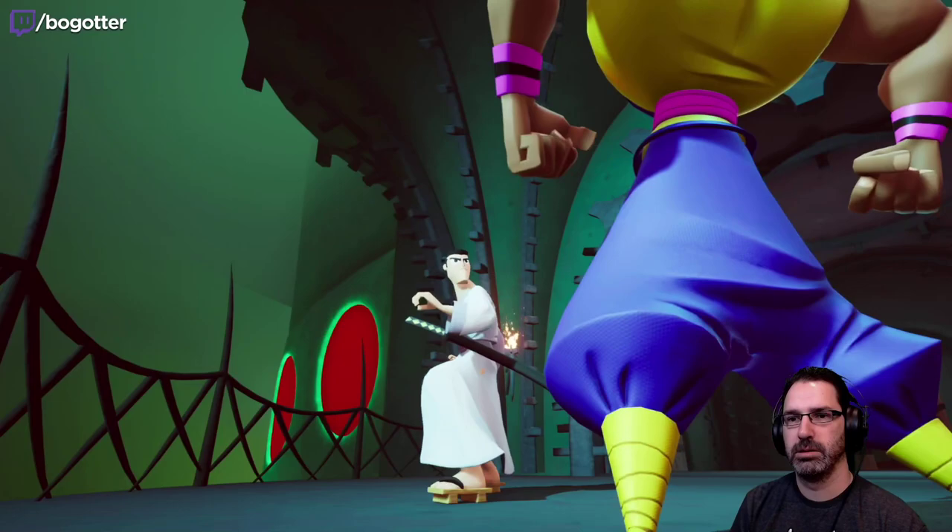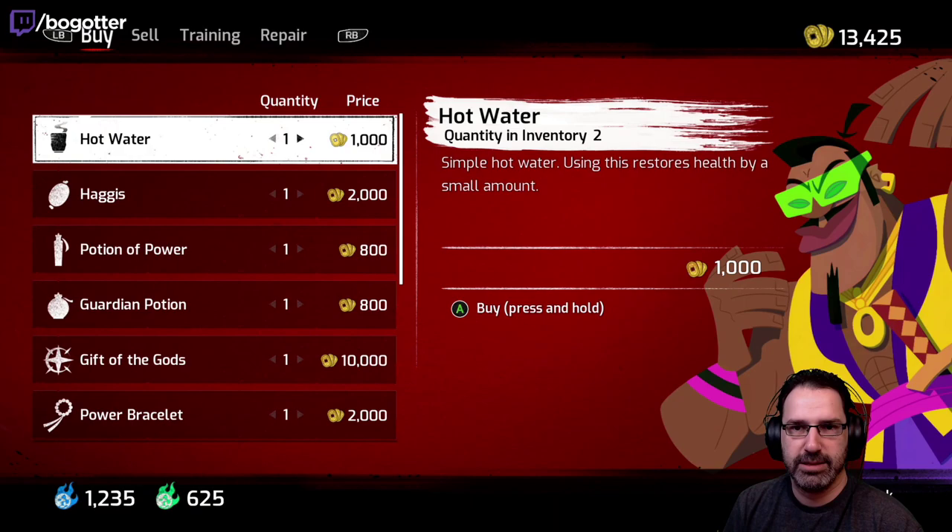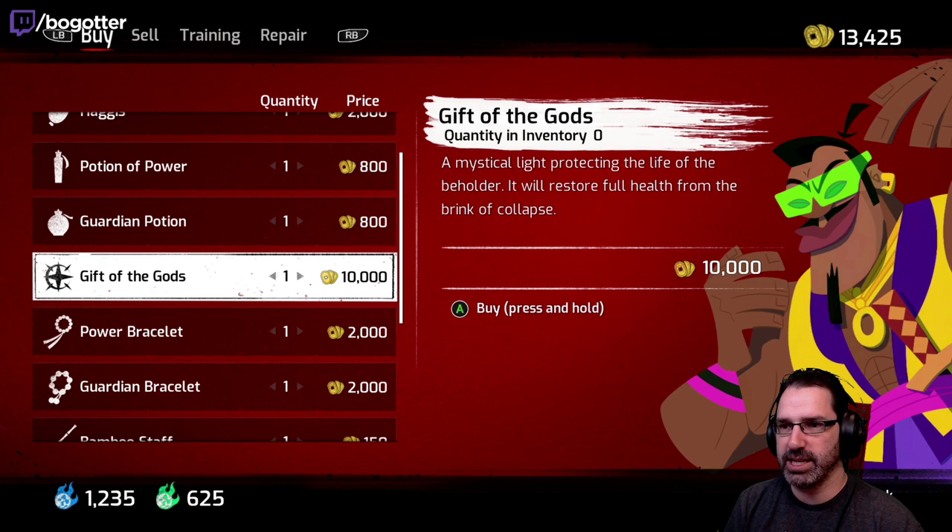Check it, Jack! You wanna look sharp, feel solid? Buy this and you'll cut fools with a glance and feel solid as a rock, baby. Gift of the Gods — a mystical light protecting the life of the beholder. It will restore full health from the brink of collapse. A single band of small gray beads that increases damage to enemies.